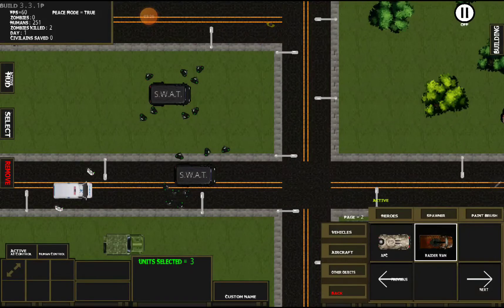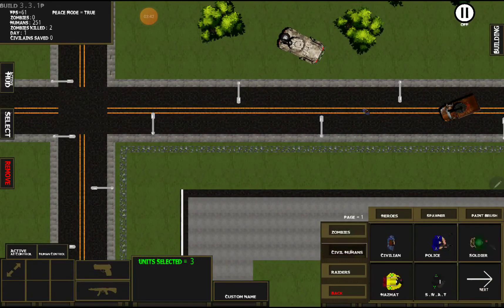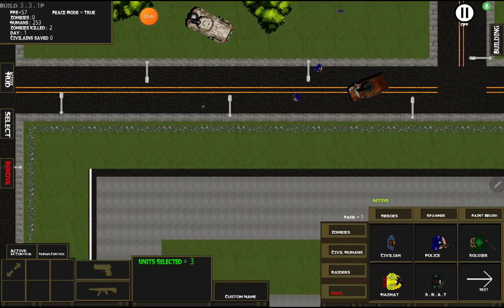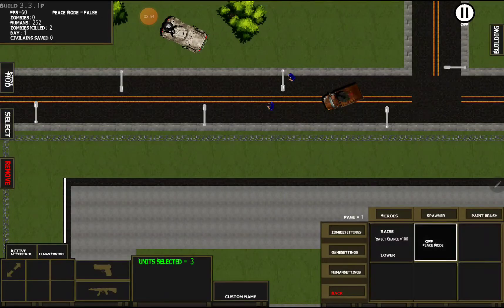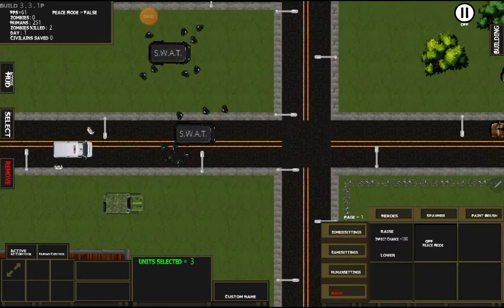We also have the newest vehicle, the Raider van — you'll see it's labeled Raider 1. When peace mode is off it will attack. It has a group of Raiders in it and it's kind of a rusted-up modified ambulance. If we put down some soldiers and set that up, turn off peace mode, you'll see they start shooting at each other. Great for just running in and dropping off a group of Raiders to attack.